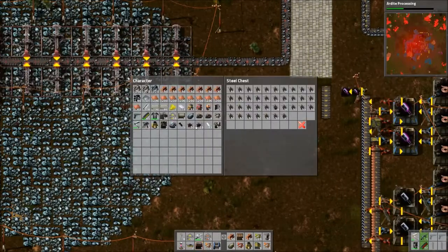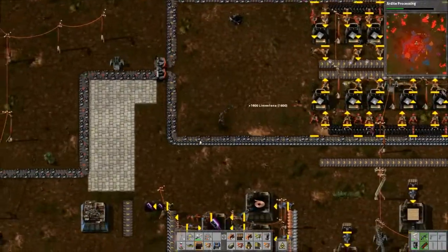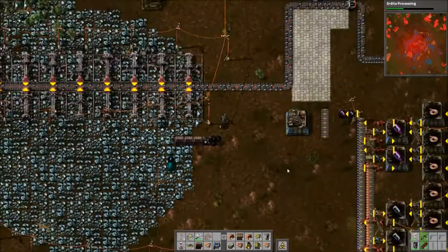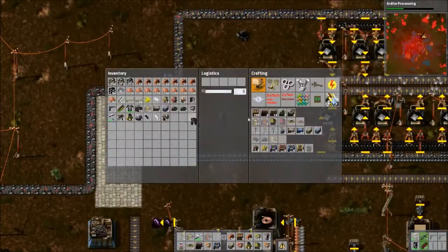These are all damaged walls, so I'll just blow them up. There we go. 1,000 limestone, if we ever want to mess with that. Yeah, we haven't really done that much more with the road stuff yet. Probably should be on that.